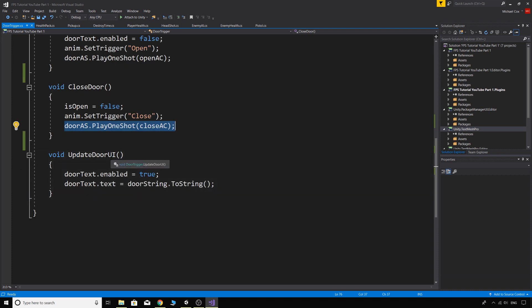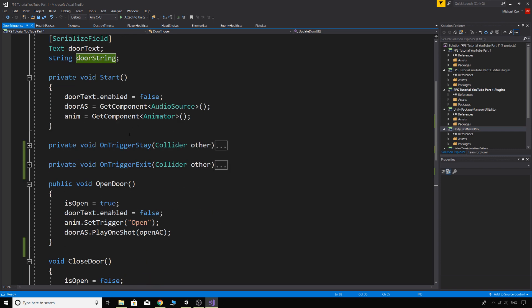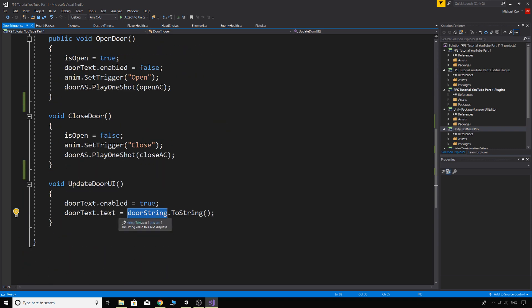The UpdateDoorUI method enables the text so it can be displayed, then sets doorText.text equal to the doorString. So whatever we assign to doorString will appear as the on-screen text.